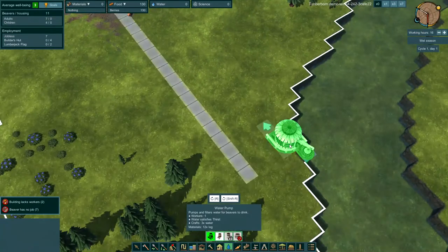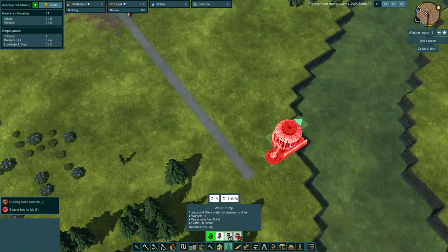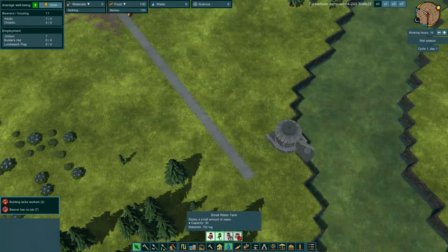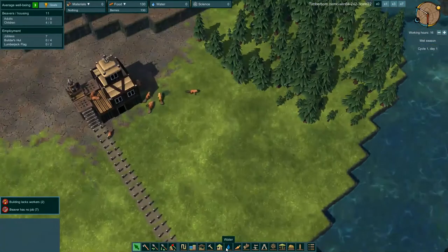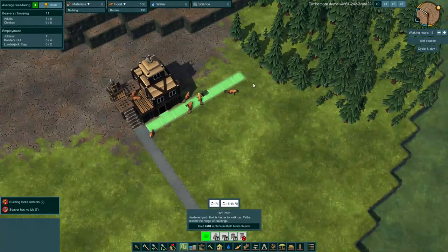We're going to start by building that water pump down here like we did last time. But we're going to build a few extra storage tanks — let's rotate that right there — to make sure we have plenty of water when the dry season hits. We're going to start with this small storage tank and queue up two of them, one there and one there. And then we're also going to build our lumber stockpile here too.